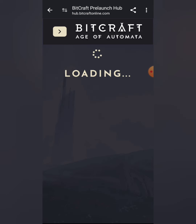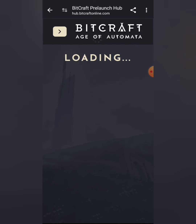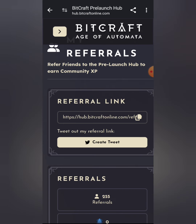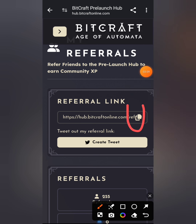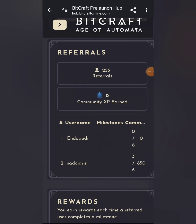Let's go back to our overview and see how to invite friends. Once you click on 'invite friends,' you just copy the referral link right there. You can see that so far I've been able to invite 255 people, which I know is not that much.